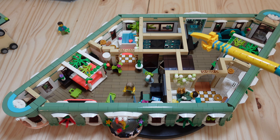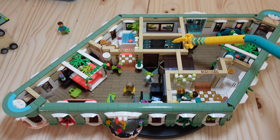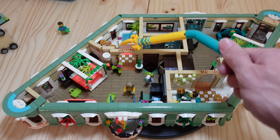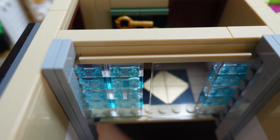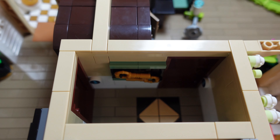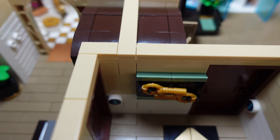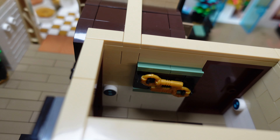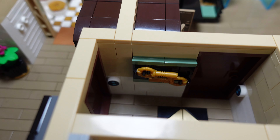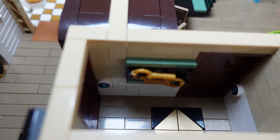Welcome to the top floor of the Boutique Hotel — this is the penthouse suites, one and two. Coming up the elevator, this is the entry or lobby area. We've got the first room with its bathroom, and the second room with its bathroom. The elevator has a glass wall alternating between clear and trans-light blue bricks to give it a nice effect. Down on the floor is a pattern using metallic gold and black triangles. On the wall is an art piece — the keys that used to be used for all the rooms in the hotel back in the day. Of course, this is in the future now, so all the doors are operated electronically with smart home technology.